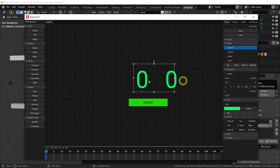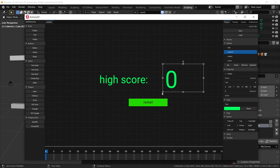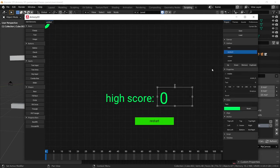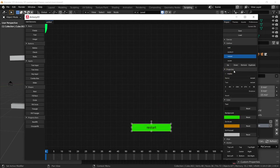Duplicate it one last time — this one will be a simple text label and set it to say 'High Score:'. Adjust the size. Now make sure all these elements — 'text', 'score_h', and 'restart' — are set invisible. Remember their names. Save everything and exit.